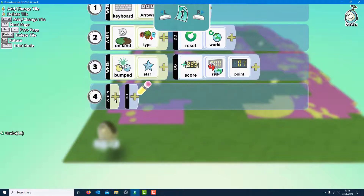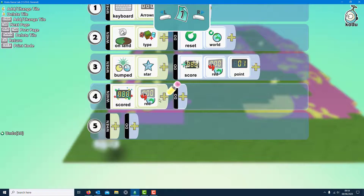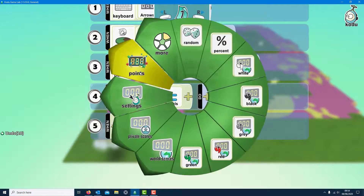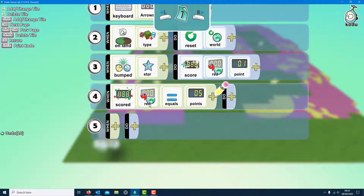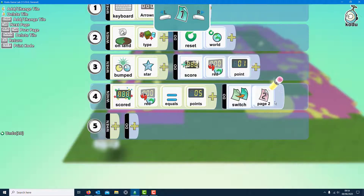Now when it gets up to five points I want it to open up the top left corner. So when the score red goes to equal to five points, then what I want to do is switch to page two. On the second page I can put in all new code that only happens there - that means it will automatically open up the endpoint section. So let's go to switch to page two.